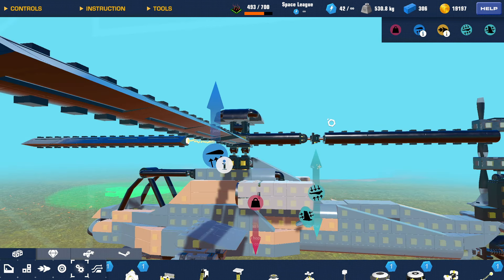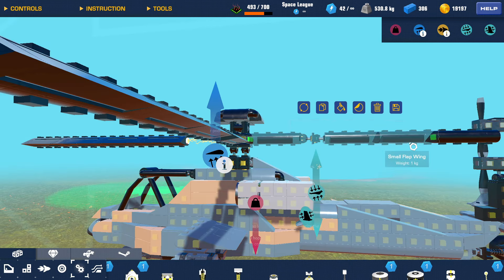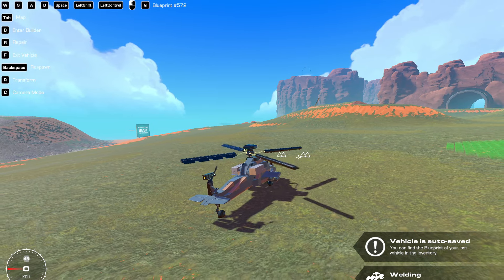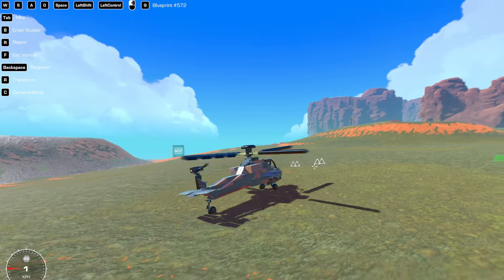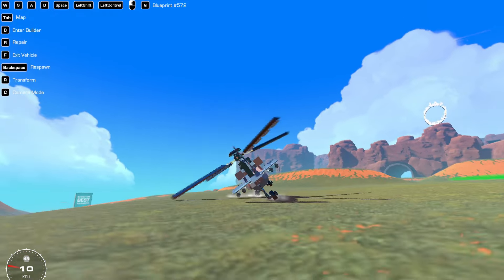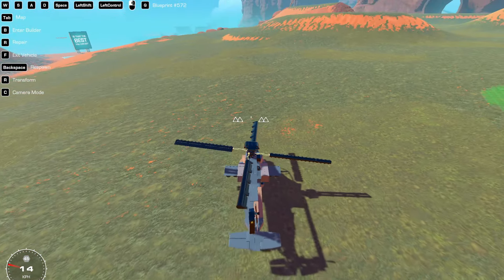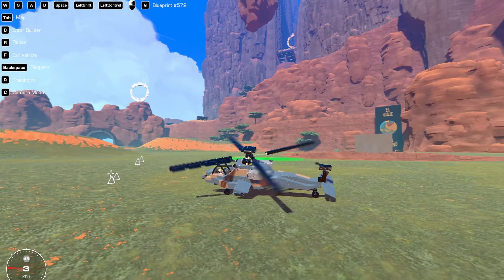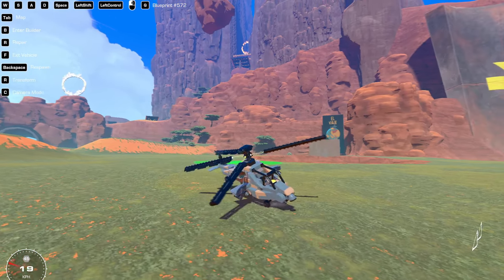Let's actually just spawn this in. Oh, would you look at that, that actually looks really, really good. They're stiffer than I was expecting, which is really nice - like really, really good. So what we should see is that the blades start to curve upwards. That's good.